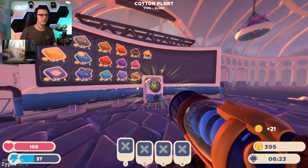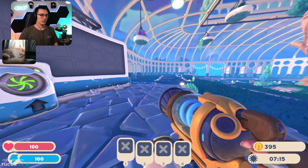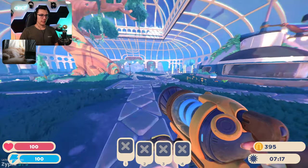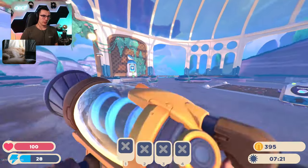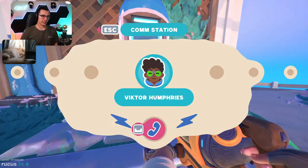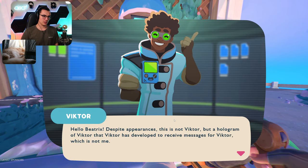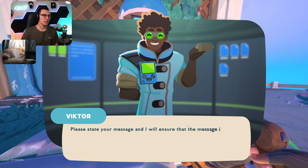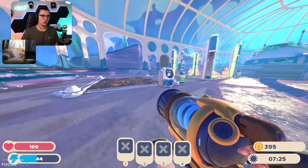Everything's so big. I gotta blow my nose again — I do not wish this cold on anybody. Let's see — is there another call coming or can I call him? 'Hello Beatrix, despite appearances this is not Victor but a hologram of Victor that Victor has developed to receive messages for Victor. Please state your message and I will ensure the message is not given to me but instead to Victor.' So I don't have a message for him.